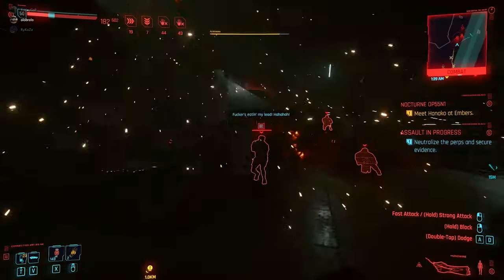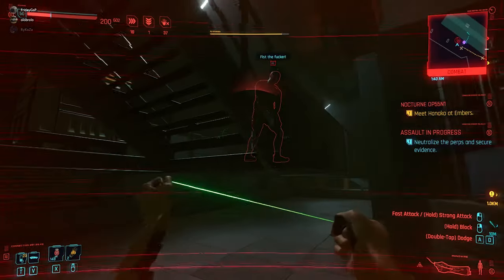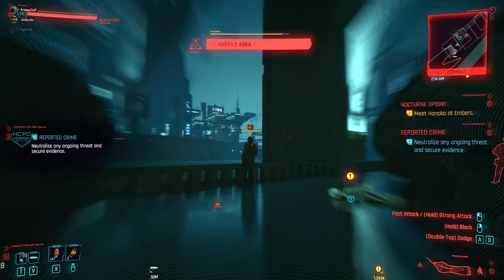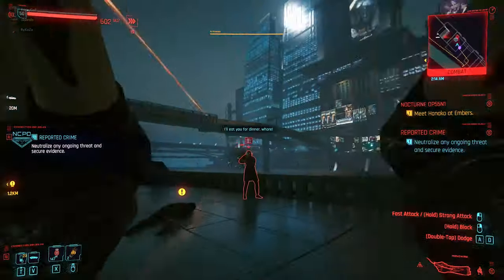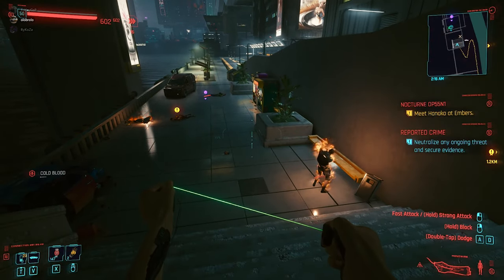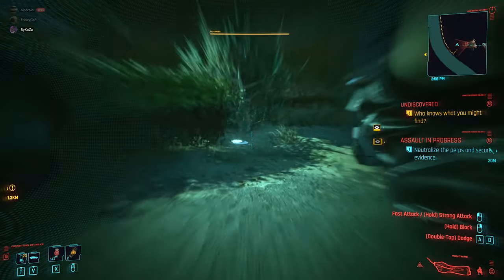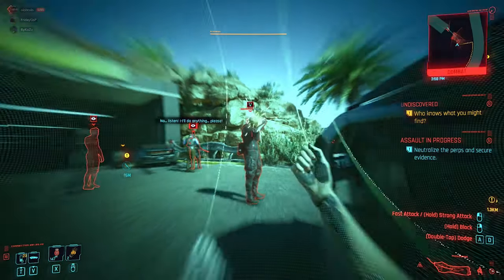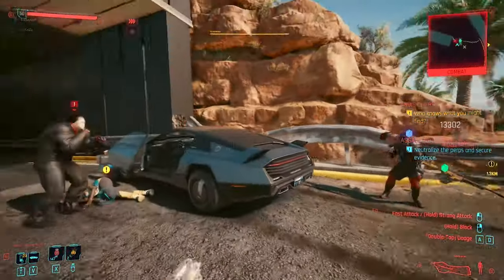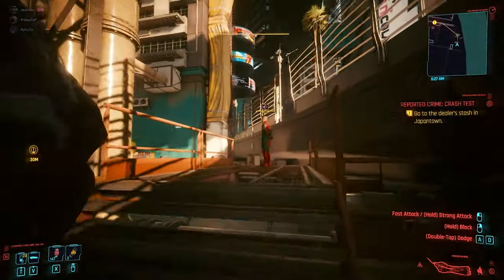You can block with the monowire, and it has light attacks and strong attacks. The monowire has a greater range compared to katanas or other blades, with a great AOE range to hit and kill enemies. Even cameras can be destroyed very effectively because the monowire is silent. However, you can't make a dedicated stealth kill with the monowire — it's sadly not in the game. You can make a strong attack and one-shot enemies, but it's not the same as a stealth kill. A lot of people think the monowire in Cyberpunk is like the wire in Hitman, but it's basically not.